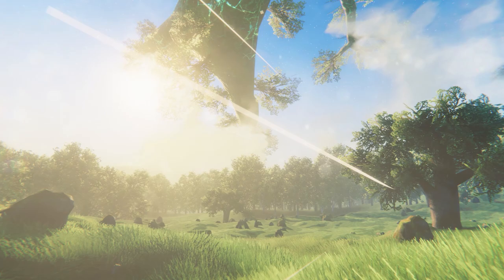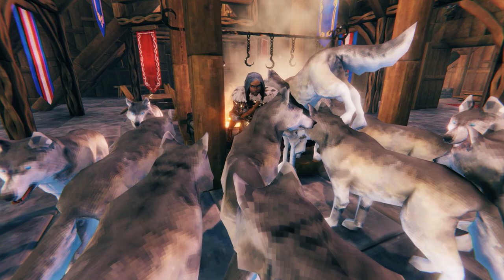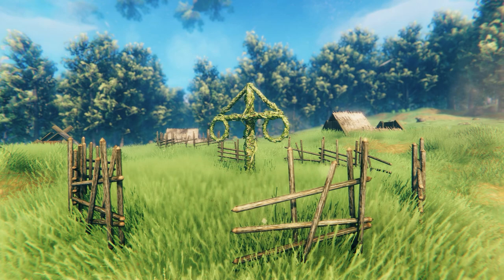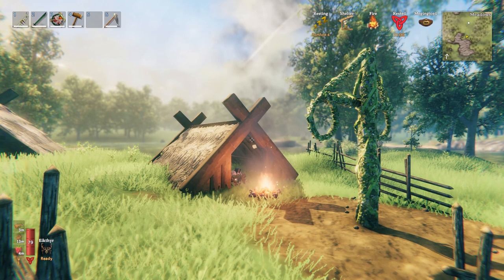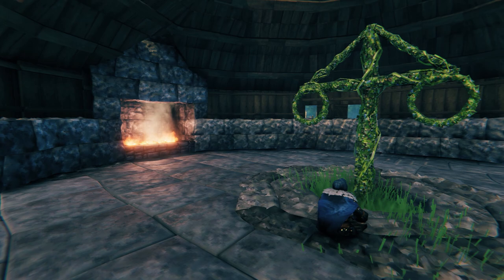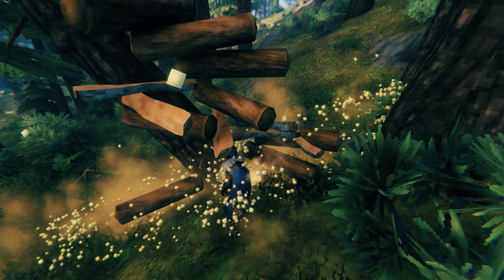Before running through all of the craftable items that can contribute to your comfort level, I have to talk about the only in-world comfort booster — the maypole. Recent updates have cut spawn rates for the maypole, with this rare item only spawning in about half of world seeds now. If your world seed is one of the lucky ones, a maypole will spawn in an abandoned village in the meadows, normally within 1500m of the centre of the map. The maypole won't respawn and can't be moved, so don't go chopping it down. If this item is within a 10m radius of you when you're resting in a shelter, it will add an additional level to your comfort and give you an extra minute of rested buffs. But in my opinion, the extra minute is not worth it if it means your base will be in a less ideal location, far from resources or the ocean.